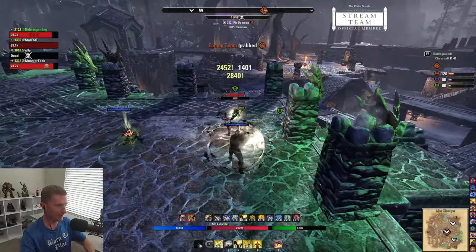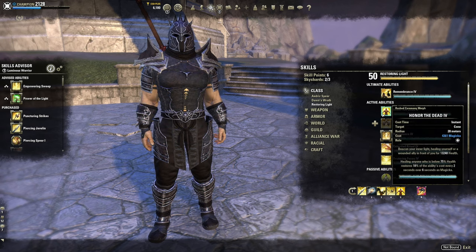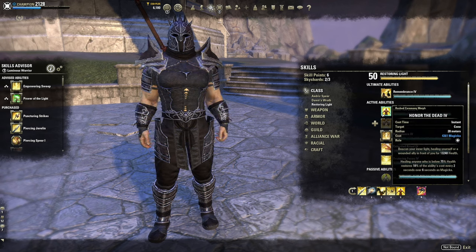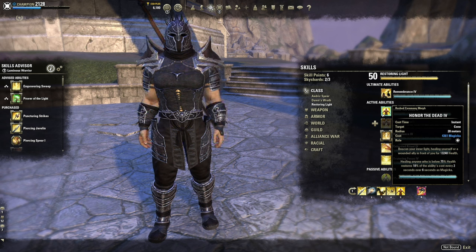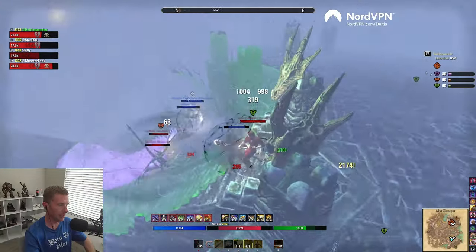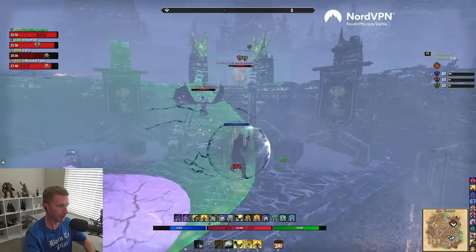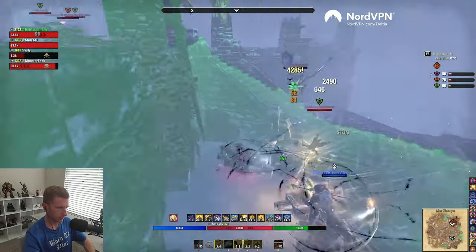Biting Jabs will be our main spammable, our execute, and give us all our damage primarily. For the main spammable heal I actually use Honor the Dead from Restoring Light. This is a very high cost, magic-based burst heal with a 28-meter radius — it does a super burst heal and restores some magic over the next six seconds, giving you a little better sustain. Resolving Vigor just isn't bursty enough to come back in the high-damage meta we're in right now.